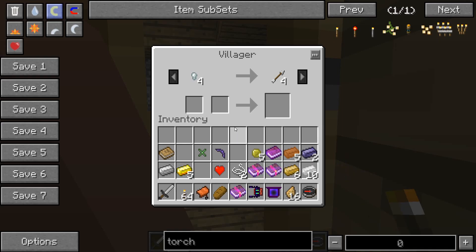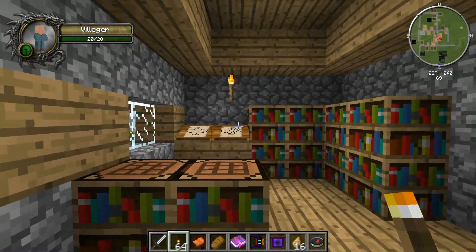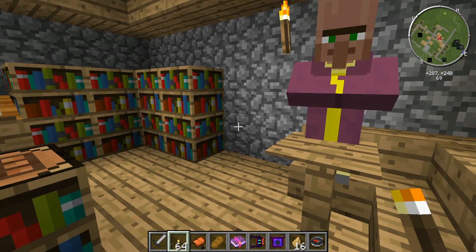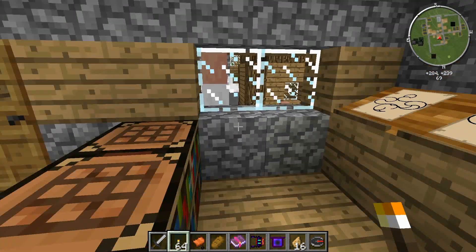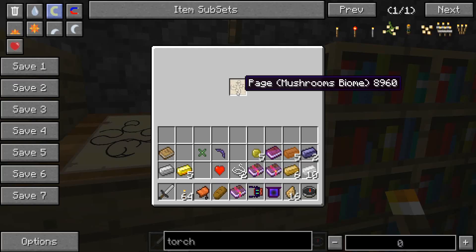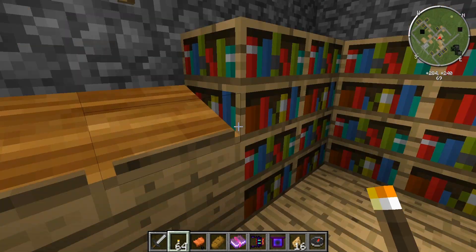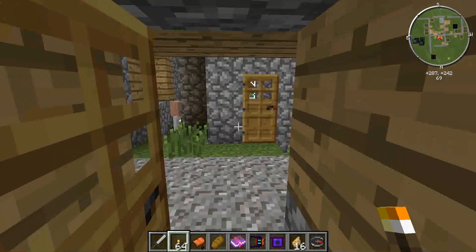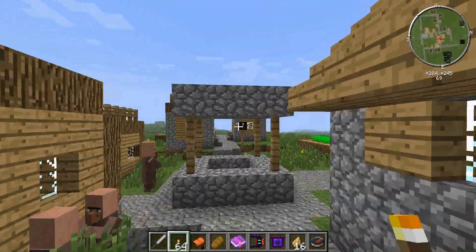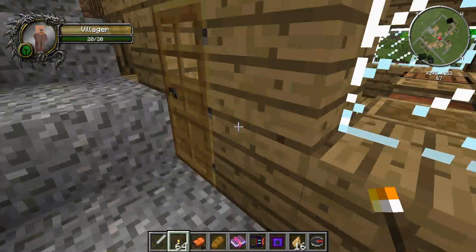We have a Mystcraft room — 58 emeralds for an oil block, which is kind of ridiculous. There's also a Mystcraft house here, which makes it even more awesome. So this village pans out to be a really great starting area. I'll personally use this seed for my let's play series.